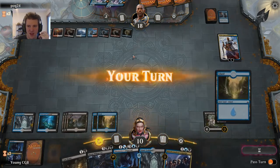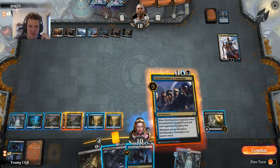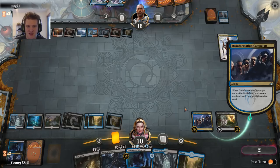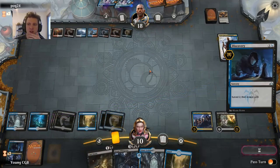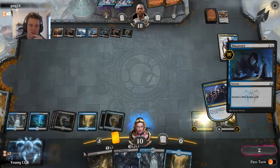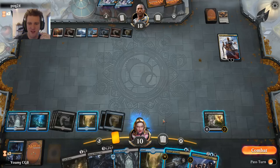They have mana available — ouch. We could try for a Doom Whisperer; the opponent might not have the removal, but they can just Teferi-minus it. Let's try for a Disinformation Campaign instead — attack their hand. Another Lyra bites the dust. Let's Discovery and try to find a way to kill the Teferi and play another Disinformation Campaign. A Thought Erasure, but I just lost my way to bounce Teferi. Still could be really helpful when we decide it's time for Teferi to die.